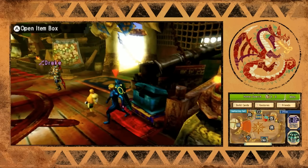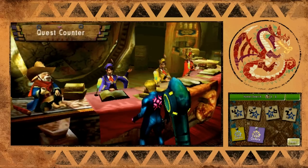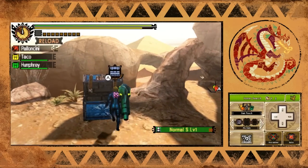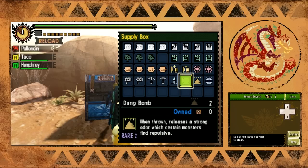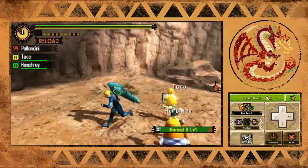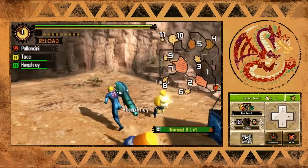Let's go ahead and empty my inventory real fast - just got some paintballs and dung bombs. Now we can go ahead and accept the quest. We have to deliver a blue marlin. First thing you want to do is come to the supply chest and make sure you grab a far caster. I'm also going to grab the dung bombs and stash them in my chest, and make sure you grab the barrel bomb.